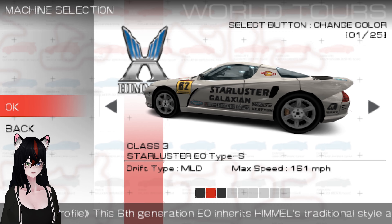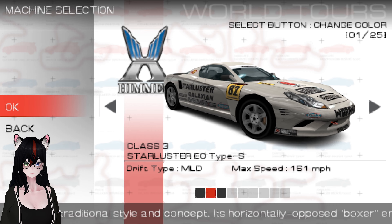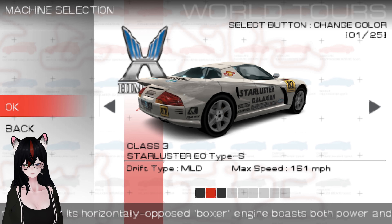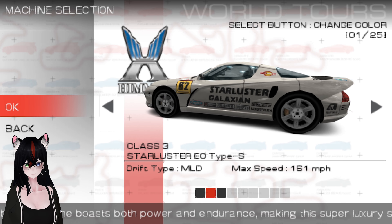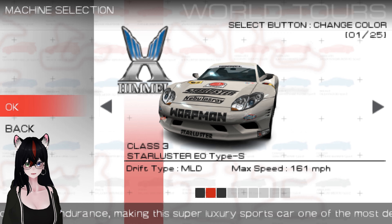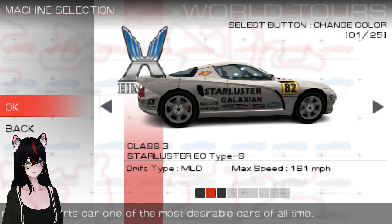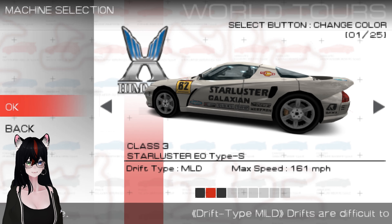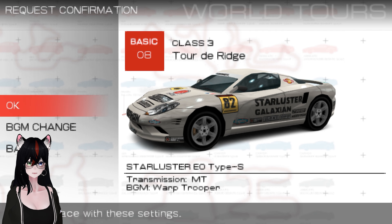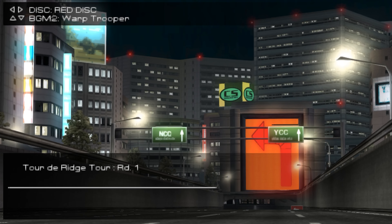The sixth generation EO inherits Himmel's traditional style and concept. It's got a boxer engine — horizontally opposed. Both power and endurance, making this super luxury sports car one of the most desirable cars of all time. I love Ridge Racer lore. Made in Germany. There's so much more Ridge Racer lore than you would expect, and I love it. Get ready to race. Are you nervous? I'm so excited!